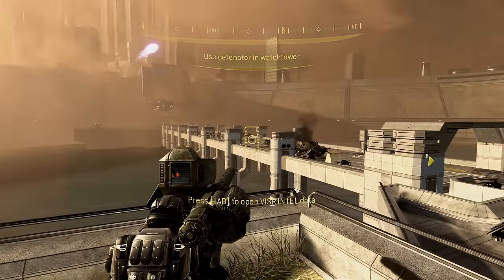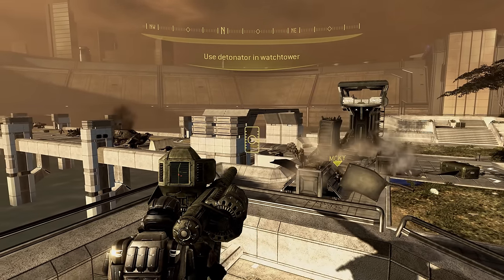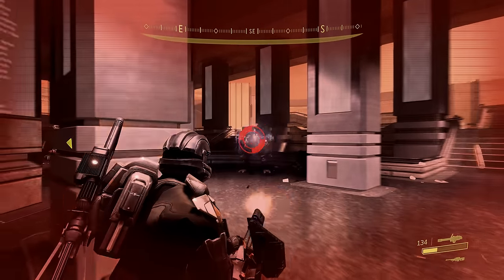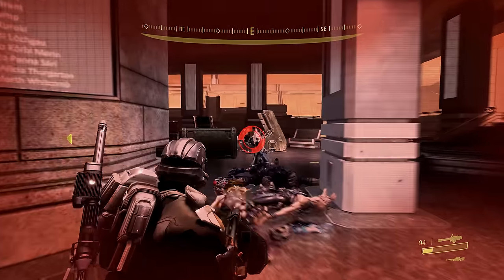Considering ONI Alpha Site must surely be one of the shortest levels in the entire Halo series, clocking in at around 10 minutes or so, you sure do get a hell of a lot done — blowing up a bridge, clearing the site's outskirts, fending off attackers from inside the main building, and then escaping. There's a lot going on.